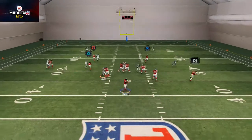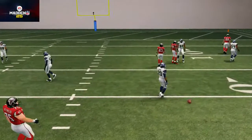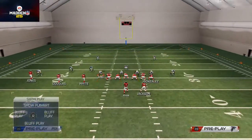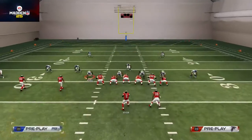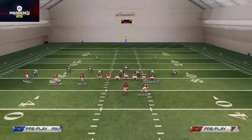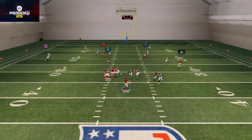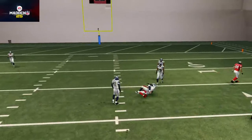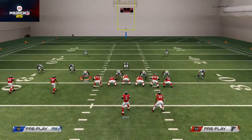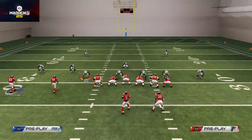Our next read here is the post route over the middle, and it's just not a great route against man, to be honest. But what you'll see start happening is if they shade their coverage to the outside to stop the corner route — which is the PA Slot Corner play I've already broken down on my channel — then the post pass lead opens up. That's the chess match aspect: when they work the shades, you work the combo routes.